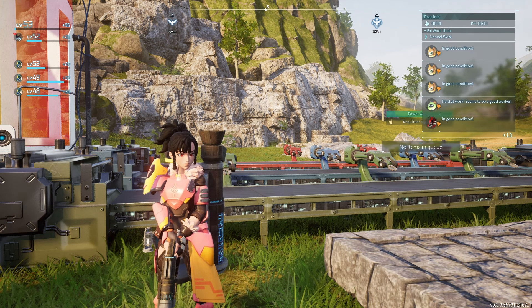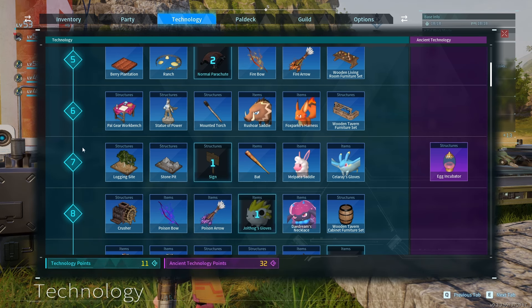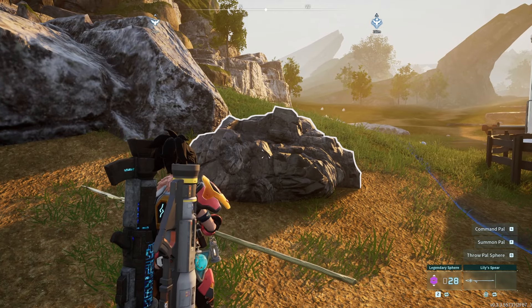You craft cement in a high quality workbench. Why do we need cement in the first place? We need it to craft a few things, including the flower bed which you can unlock at level 24, which improves the gathering efficiency of pals. You also need it to craft certain spheres like the hyper sphere, the ultra sphere, the legendary sphere, and so on.